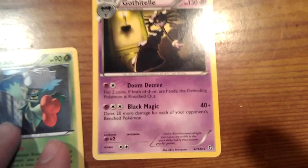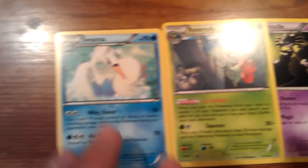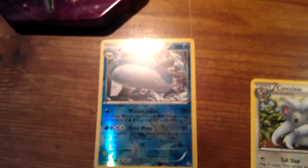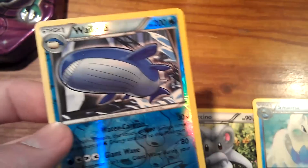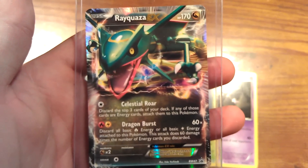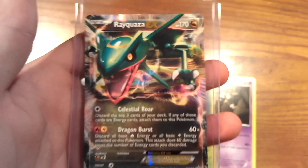Here are our pulls: Gothitelle, which you just saw. Roserade. Swanna. Cinccino. And probably the prize card, which is not very prized, but — reverse foil Wailord. And of course, the big one, why I bought this tin — Rayquaza EX. Look at that, that looks nice. Alright you guys, thanks for watching. Later.